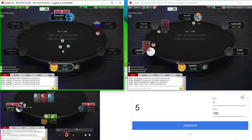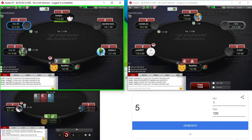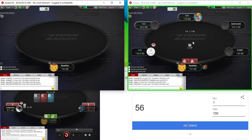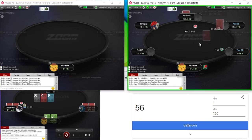Jack-2 suited is a bit close with the rake — pretty sure it's a fold. Pretty nice wheel ace here, would make a good 3-bet bluff as well. Gonna roll ace-4 suited. Actually, ace-4 and ace-5 are more of the pure 3-bet bluffs.